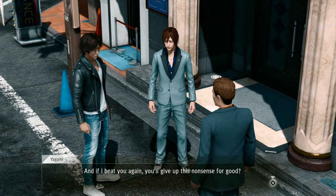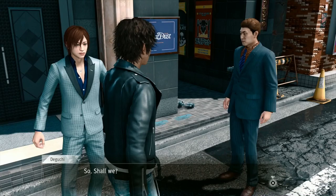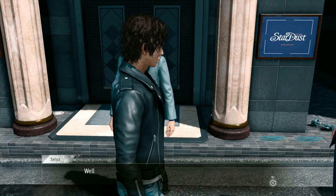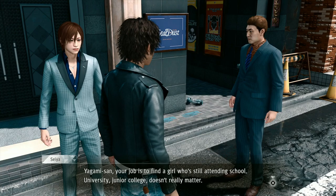Deguchi wants a rematch. 'If I beat you again, you'll give up this nonsense for good?' 'Absolutely — a man is only as good as his word.' Alright, I'll play along then. The new criteria: Yagami has to find a girl who's still attending school — university, junior college, doesn't really matter. That's a handicap since he won last time. First one back wins.